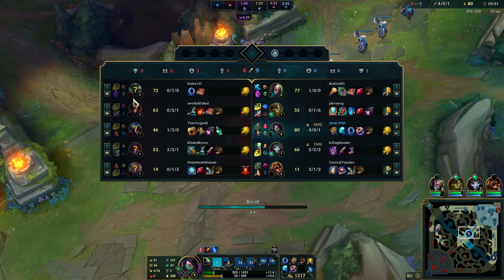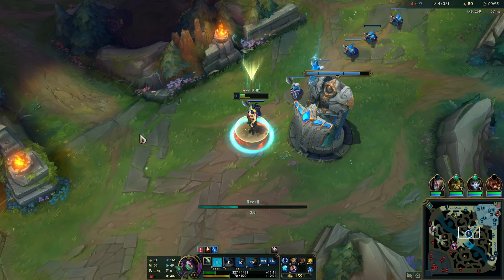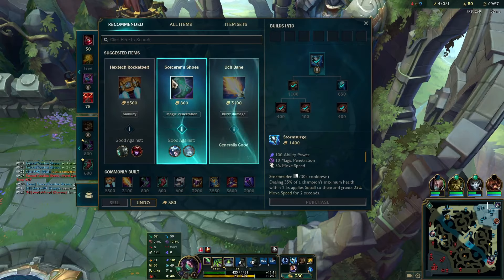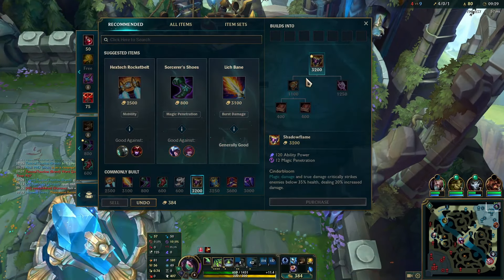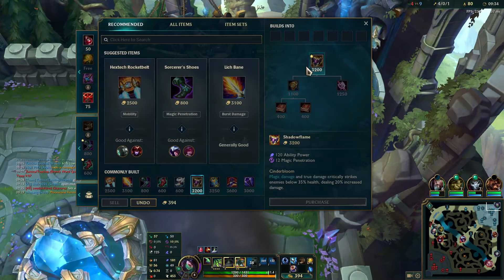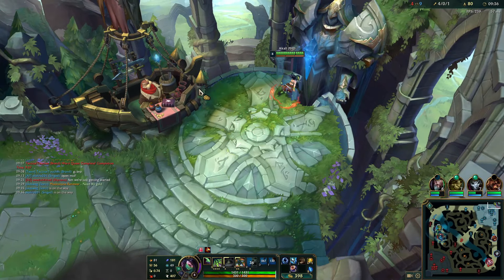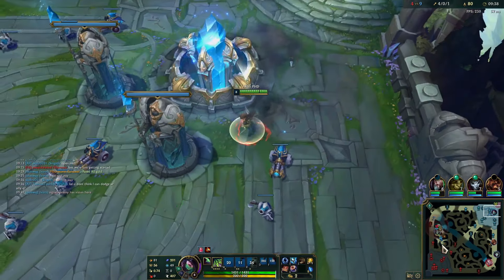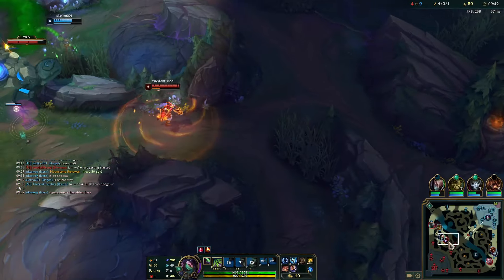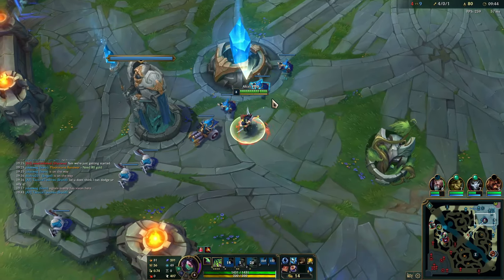Very nice — no globals, right? No Ezreal, no Karthus. Let's get this. We are once again going for the same exact build, though this time since Amp Tome is a bit cheaper we should be able to just get this — yes, we got it on the way out. Perfect timing. I thought I mistimed that for sure, but nice.